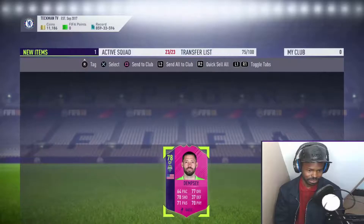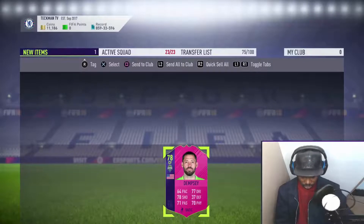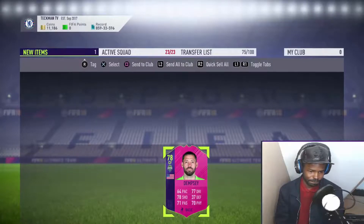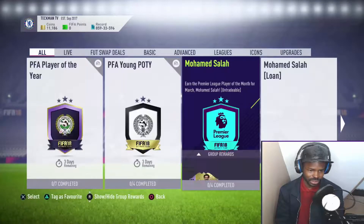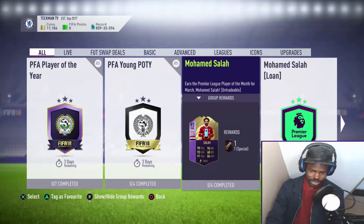Don't forget guys, Team of the Season is dropping on Friday — I'll be saving this pack for Friday. Clint Dempsey — this is probably the last footswap card before the promotion ends in just over 24 hours. Welcome to our club! There we have it lads, an easy SBC. I'll catch you in the next video.